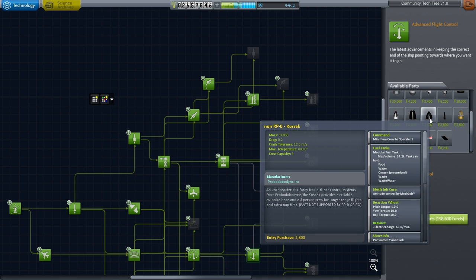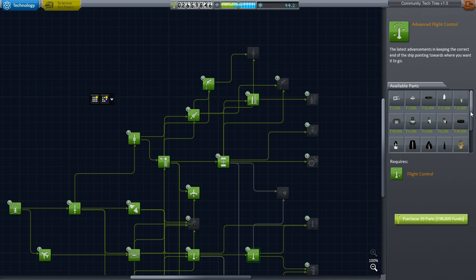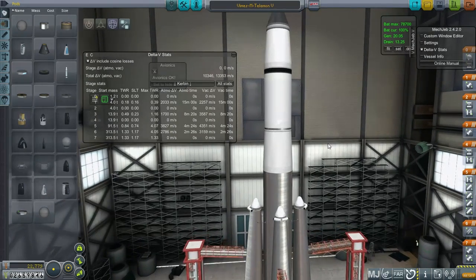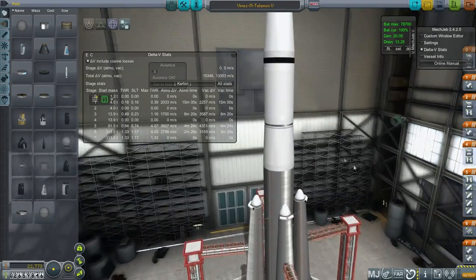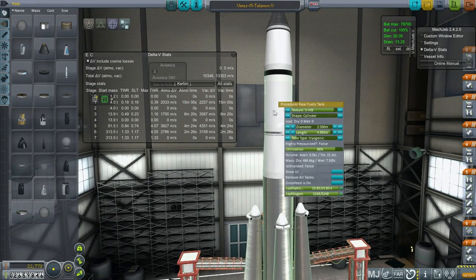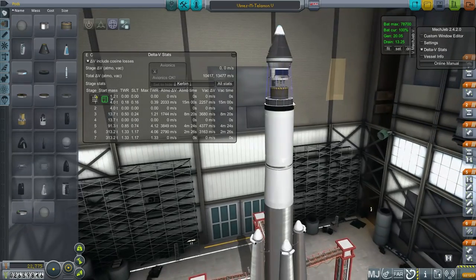What the heck? Airliner control systems from Probodobodyne. Well, we've got some strange stuff. Let's just head on over to the VAB and load up our rocket to send a Kerbal over to the moon. Here it is, and it's a touchy business — we have to be on a free return trajectory. This does not have enough to do anything else, so we're going to have to make that right. It's not got a lot of spare Delta V. It's going to start out with the RL10, and then it's got its own service module system to continue afterwards.